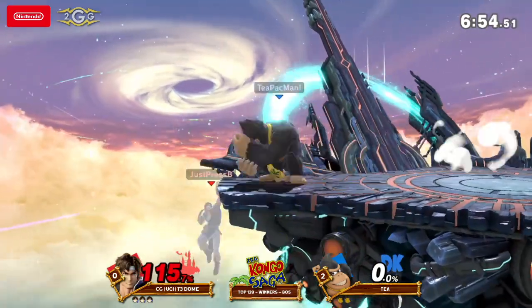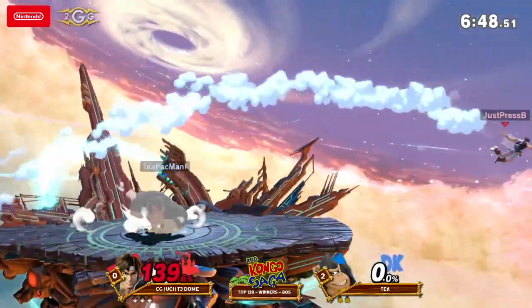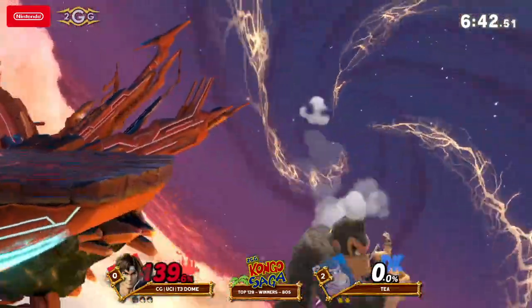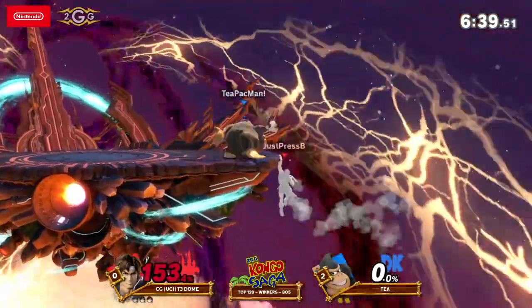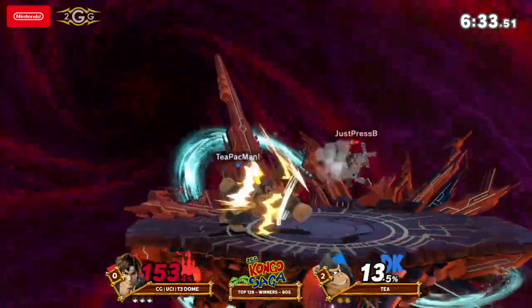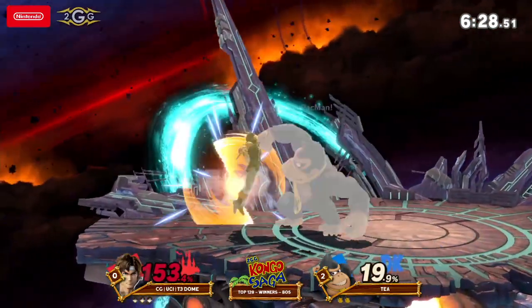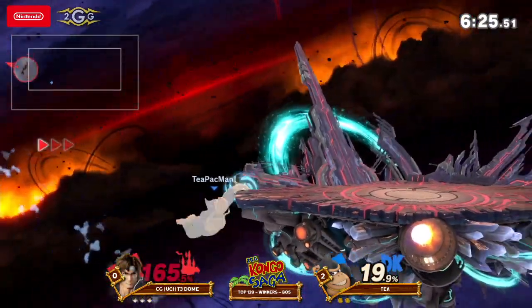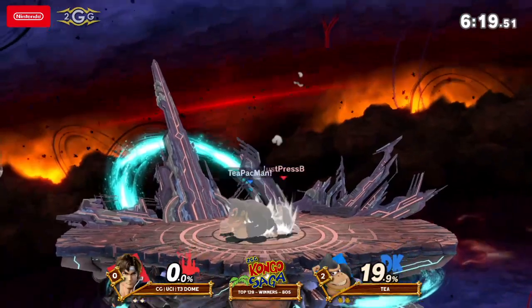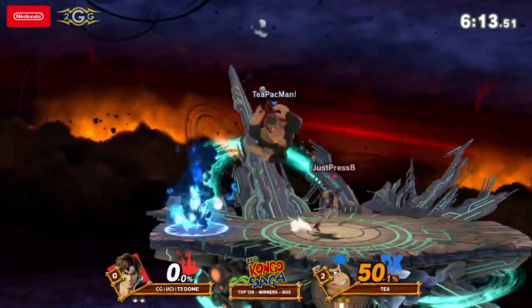He just mixed up the DI right there and was able to get up there super smooth. He's got the tether situation working, but another back air puts him off stage. T has been doing a great job keeping advantage, not letting the Belmont back into this one. That move is super punishable — I'm surprised he short hopped and tried to throw out a move. He used the down tilt to get out of there and put himself in a really good position. But the tether — not long enough, bro. You're not Spider-Man. T is still playing pretty thick defense right now.